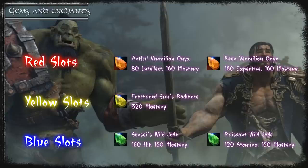Sometimes it's not worth going for socket bonuses — for example if you're over hit cap. If you're over hit-capped and you have any hit/mastery gems you should replace them with pure mastery if the socket bonus is 60 intellect or less. If it's a good socket bonus use stamina and mastery instead. This won't give you a DPS increase but stamina is more useful than hit if you're over cap.